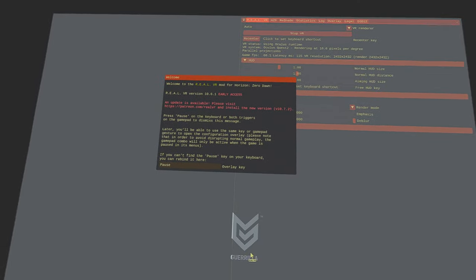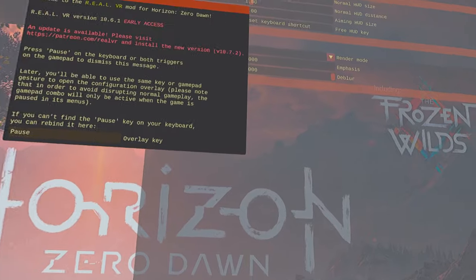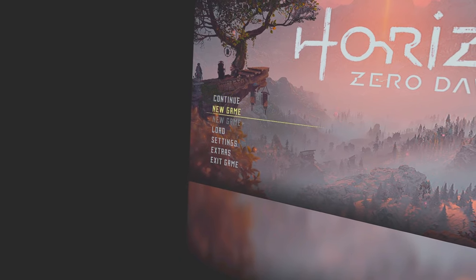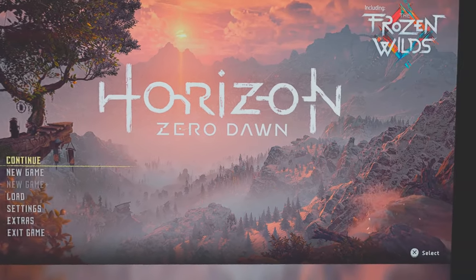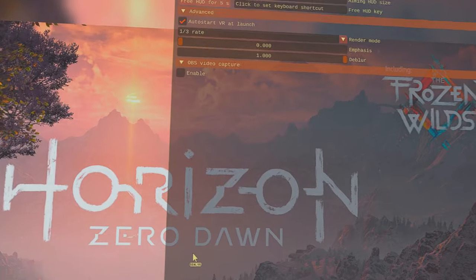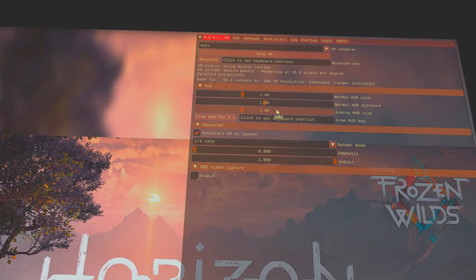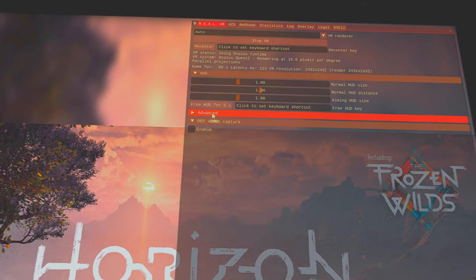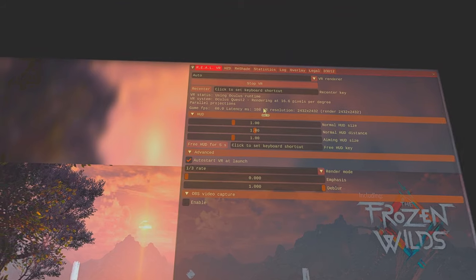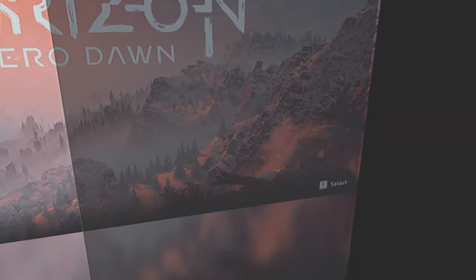That looks to be running okay, doesn't it? I'm just going to press pause on my keyboard to make this disappear. Now let's go into settings — let's bring that back up and have a look at what the game's going to look like. Press pause. Let's have a look. I think I should just leave it like that — don't touch anything. Just see what it looks like when I start the game.